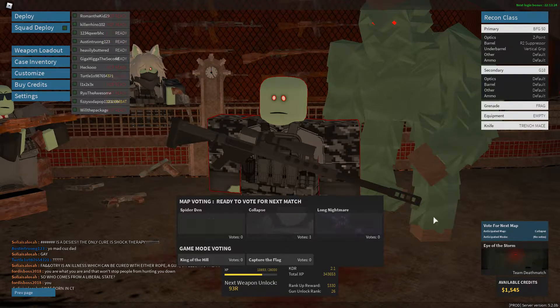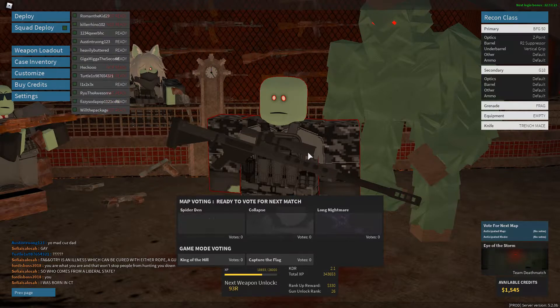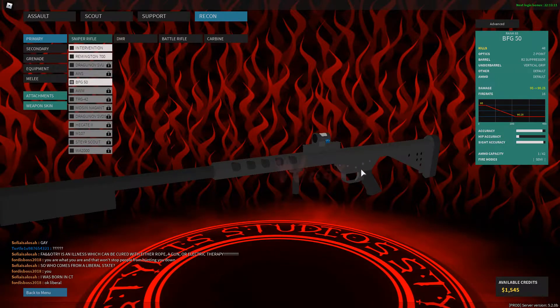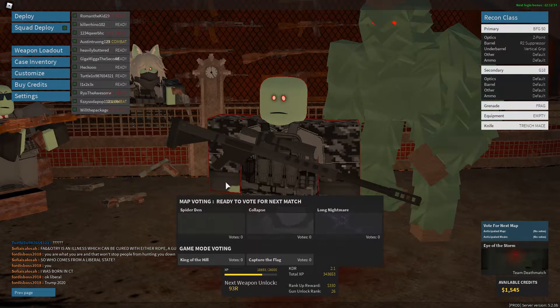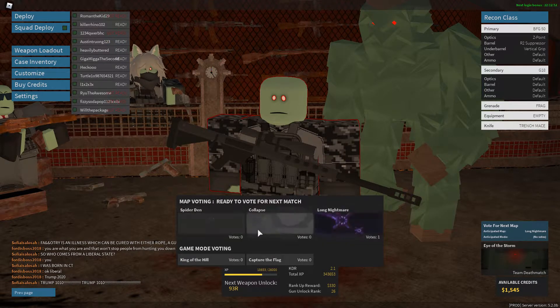I've got my BFG-50 sniper rifle and we are gonna go into one of these new Halloween maps. This is really stupid — I've got the beginner sight, the very first one you unlock, a foregrip, and a suppressor. We're gonna run around with it in a really weird, almost close-quarters map design.